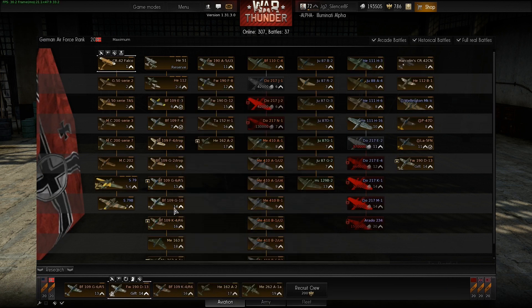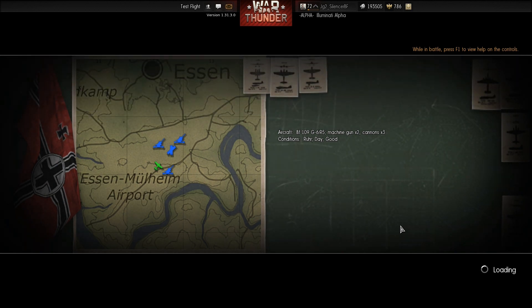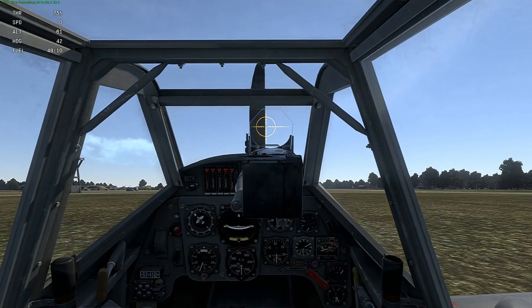Let's test the recoil on the 109 G6. Actually, the recoil makes you roll backwards on the runway because of the impulse of the bullets when you shoot your guns. Yes, it shakes a lot, which is really cool.